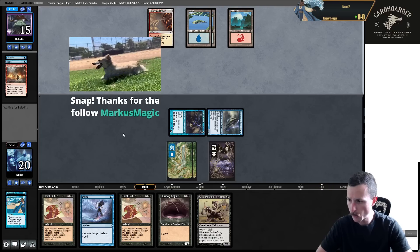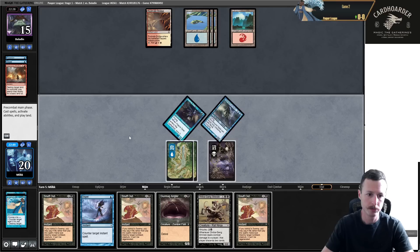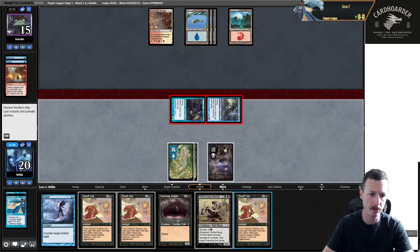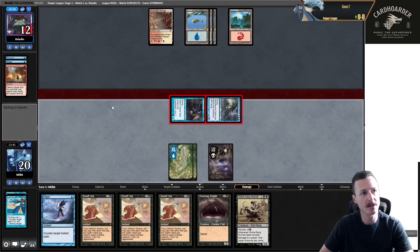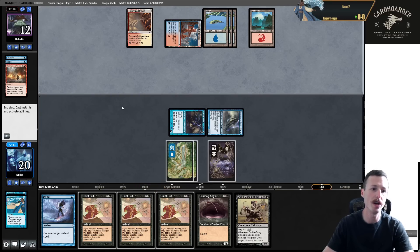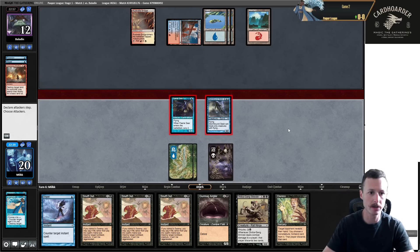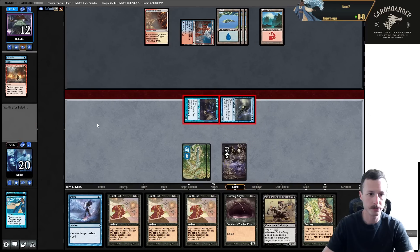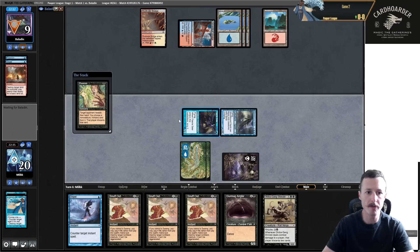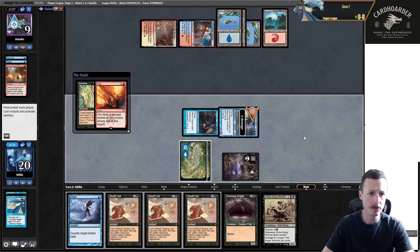Once it's resolved it's basically going to be a two-for-one. We're a little flooded on removal spells but it's still going to be pretty good. They just tap out for Aether Drifter - I can just kill it. Third Snuff Out - this is what I was worried about, maybe I should have sided out one more removal spell. But they're not going to be able to keep any creatures in play.